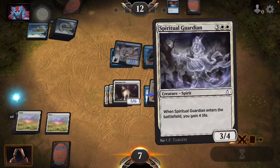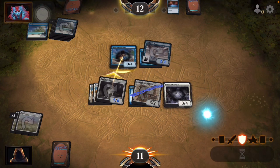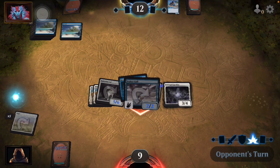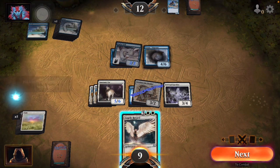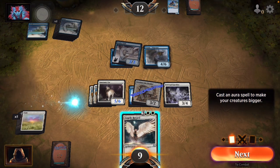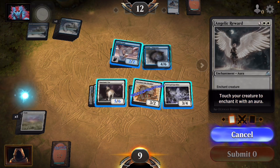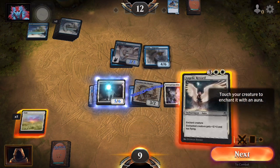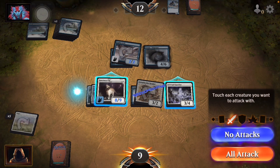We can play this now — we're going to gain four life. All attacks, and he's probably gonna block — yeah, that's what I thought, we'll be fine. We're going to play this plus-three-plus-three enchantment on the cat. Now it's an eight-nine with flying, and he's screwed.